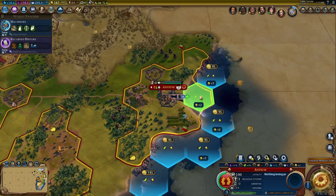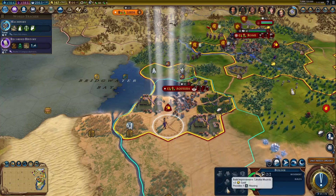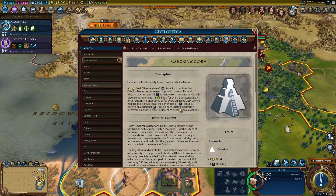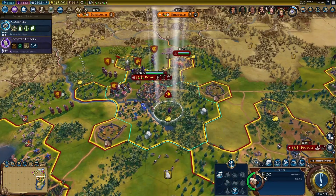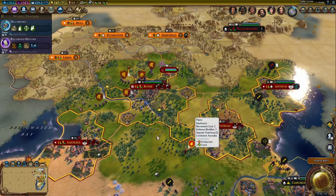I think I should go ahead and get a Harbor District going already. It's looking like there's not really much need for any more Cahokia Mounds. I wonder what the maximum I can build in a city is. Oh, so it cannot be built adjacent to other Cahokia Mounds — I get it. Well, at least now I know that for a fact. I was hoping for more gold per turn in my empire at some point.